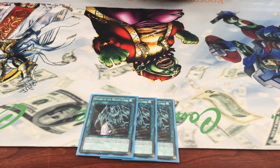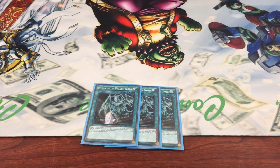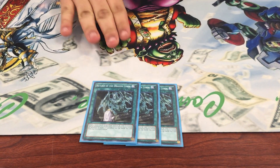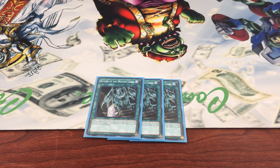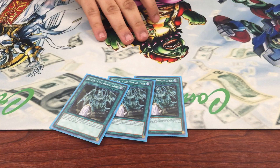Now, on to spells. You got three of the new Felground spell card. I refuse to call it by its OCG name — it's gospel. It's gospel. Best card in the deck right now. Target a level seven or eight dragon, special summon it, and protect it. That's awesome.